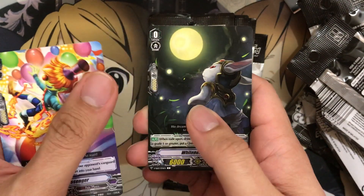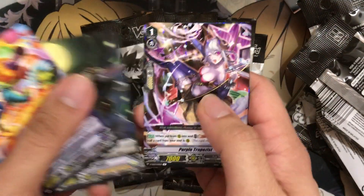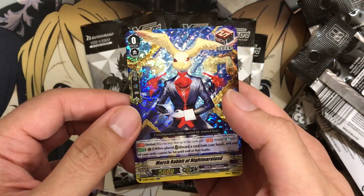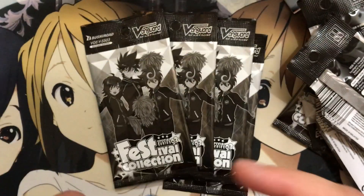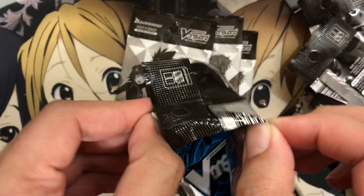We have an Entertain Messenger and Whiteness Rabbit for Oracle Think Tank. I hope I can pull those NG Mages with my last packs. Purple Trapezes — another awesome triple rare for Pale Moon remade into a rare. And we have March Rabbit of Nightmare Land — we're getting a good amount of different Sentinels, which I like to see. But can we pull the Gold Paladin one? I think that one's the most expensive of them.